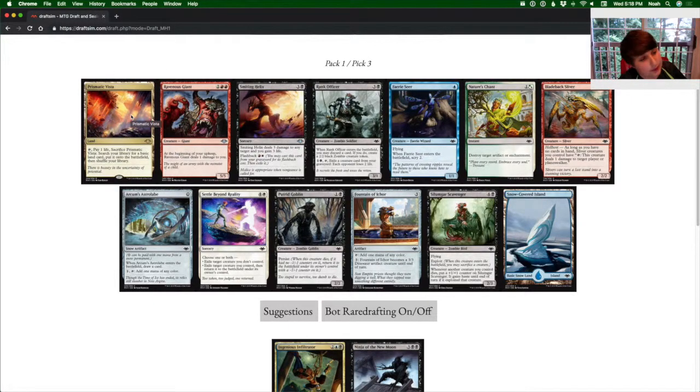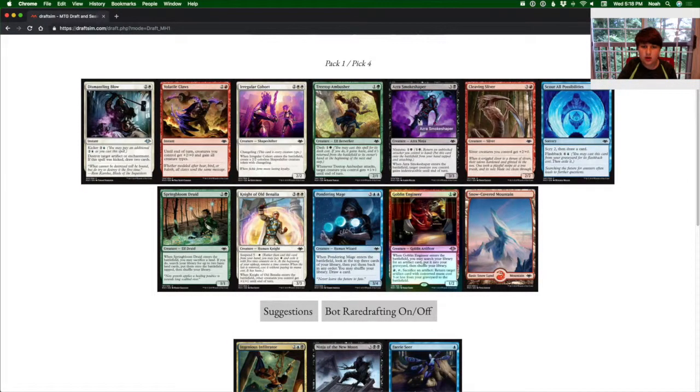I would realistically take the Prismatic Vista because it is worth a lot of money. But if I am trying to actually draft, I would take the Faerie Seer because one mana for a 1/1 flyer by itself is average. But when it enters you get to scry 2 — not 1, 2. It is crazy. So I am going to take that.